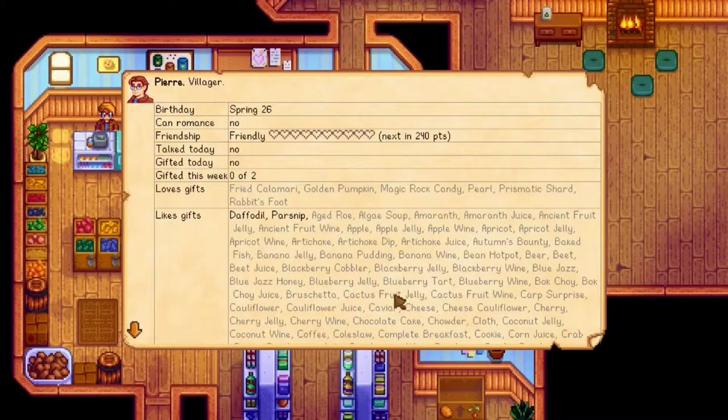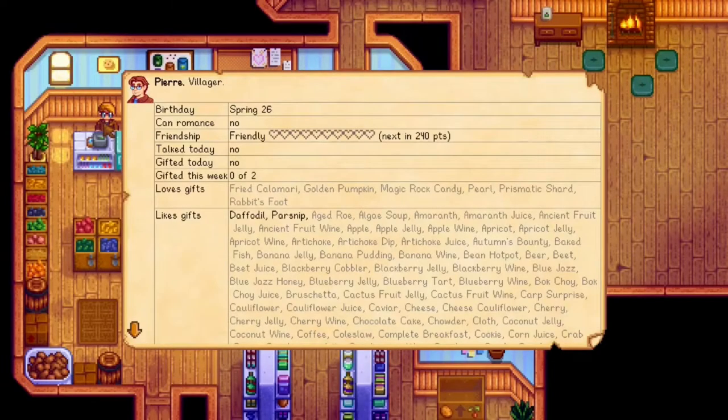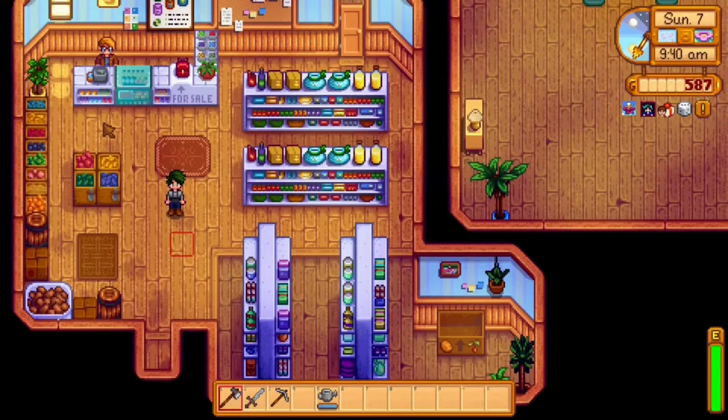It takes out all the guessing and all the writing and all the wiki-looking to see what gifts they like, what gifts are neutral, and what gifts they love. And as you can see, if I have the item, then it shows up as a dark blackout letter — that means I have the item but I don't have it with me. If I had the item with me, then it would change color — it would be like a yellow-green. But that's pretty much what Look Up Anything is. It's a really simple mod that I think is really valuable, especially if you're a new player, and even if you're an old veteran, because especially with all the updates that keep coming, you can just press F1 and gain that information.